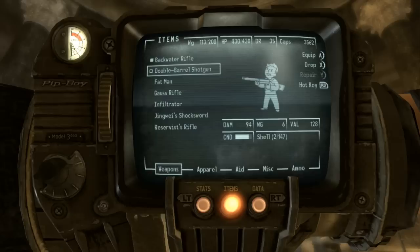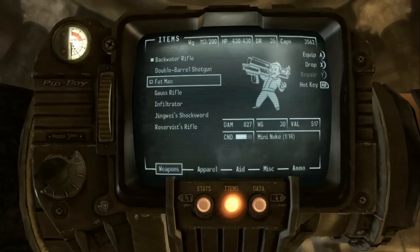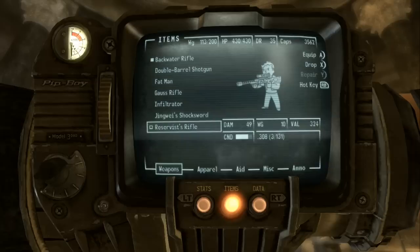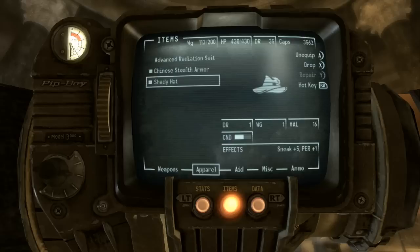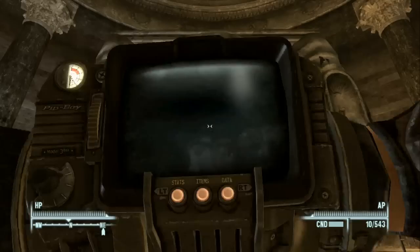Here's what we're taking into the final battle: the Backwater Rifle, the double-barreled shotgun, the Fat Man, the Gauss Rifle, the infiltrator, Jingwei's Shock Sword, and the Reservist's Rifle. For apparel we've got the advanced radiation suit for emergencies, Chinese stealth armor, our shady hat, and alien epoxy among other things.